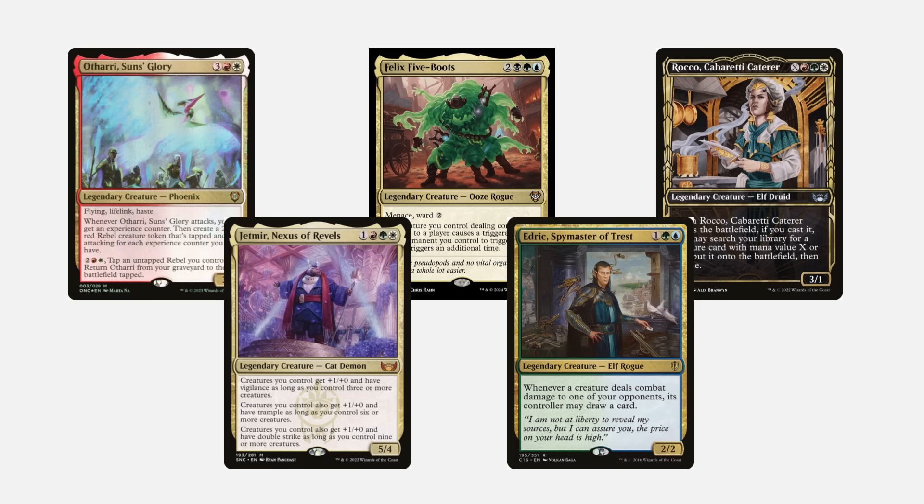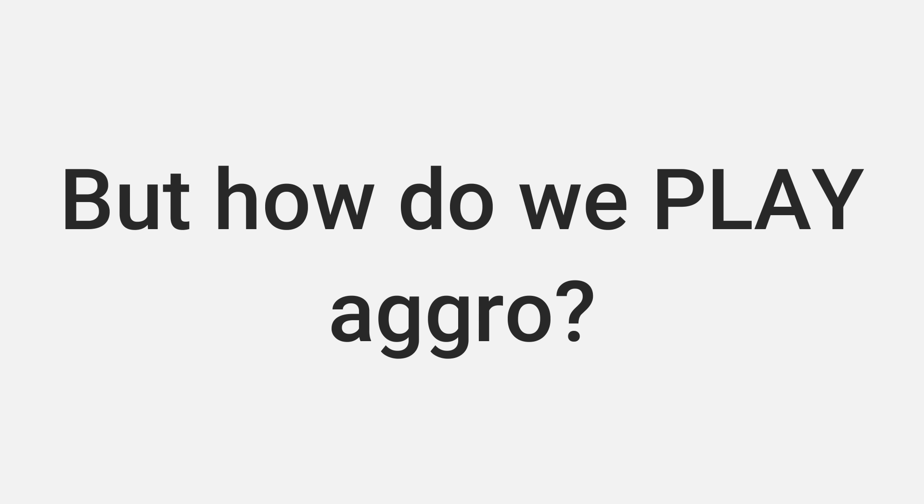I currently have quite a few aggro decks. On the cEDH to high-power side I have Othari, Felix Five-Boots, and Jetmir Nexus of Revels. On the even more high-power side I have Edric and Rocco, which is a combo deck. All of these decks I would consider aggro and all of them are very fun to play.